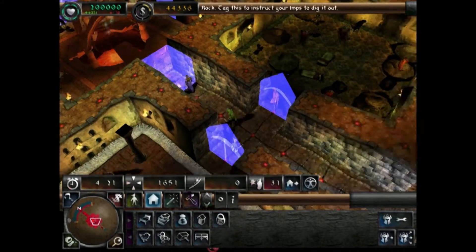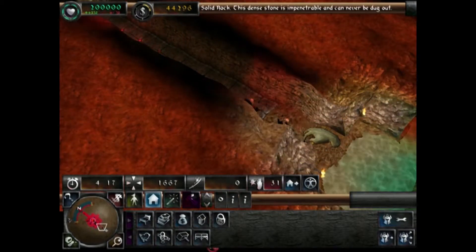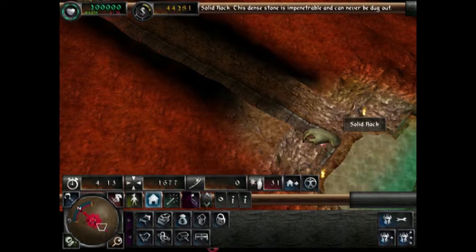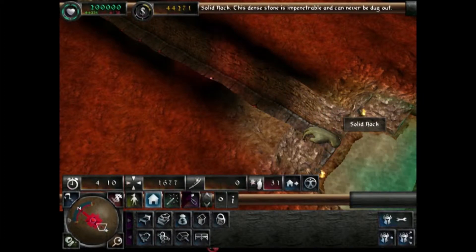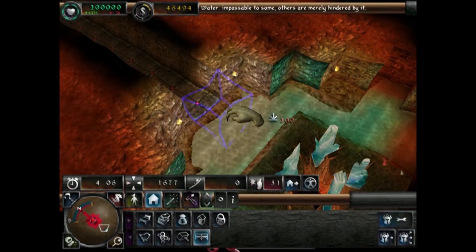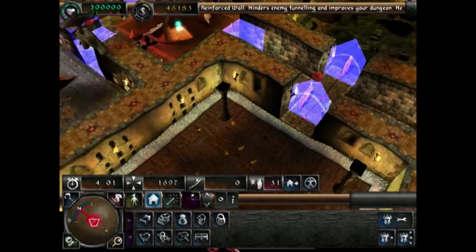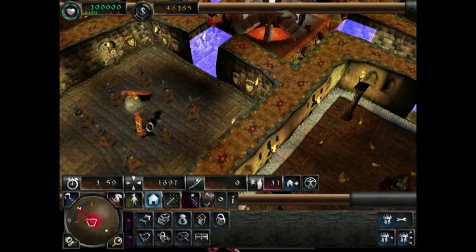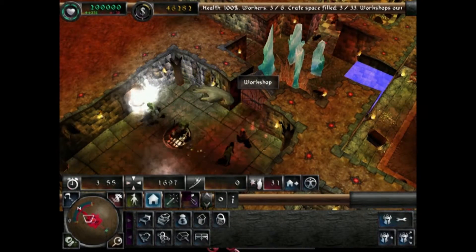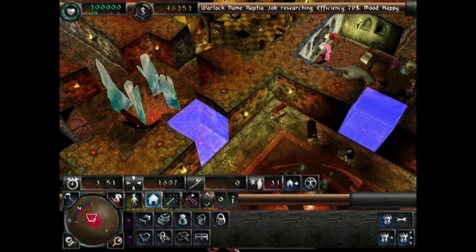Skeletons can't walk into your portals — you basically have to make them. It's the same with vampires: when you have a graveyard, if someone dies in your prison they become a skeleton, but if they die outside your prison and were an enemy, you can have your imps carry it to the graveyard and in some circumstances it will rise again as a vampire. The ultimate creature in this game is the Dark Angel, which you get when you build the temple — that's much later in the game.